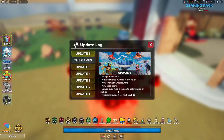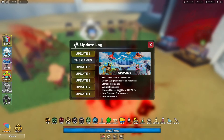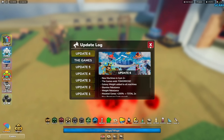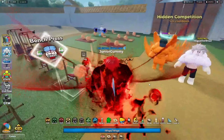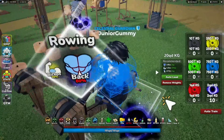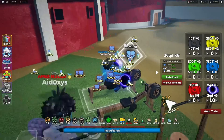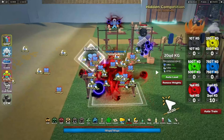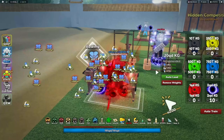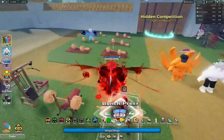Recapping the update: bug fixes, new premium rework, mutated genes times two - which might also be why we're getting more strength - galaxy weight added to all machines, stamina rebalance, and new machines in Gym 2 Plus. There's actually a new rowing machine: 60% back, 30% biceps, and 10% legs. This is actually the first time they've ever added a new machine, which is pretty cool. They should also add a squat machine.